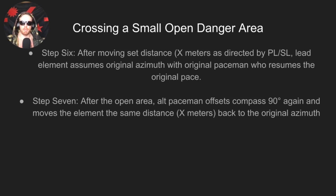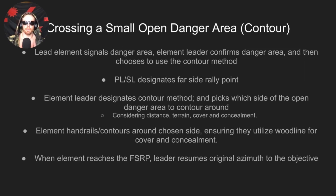The reason you use an alternate paceman is so that the detour distance isn't factored into your primary pace count. The primary pace count tells you how far you are from the objective — you don't want an incorrect pace count from the detour. After clearing the open danger area, the alternate paceman again offsets 90 degrees in the opposite direction and moves the element the same distance back to the original azimuth.